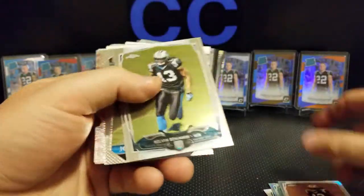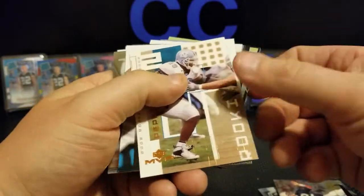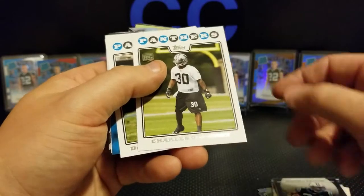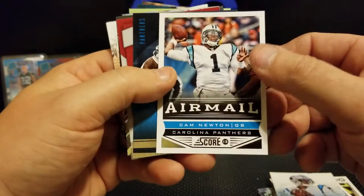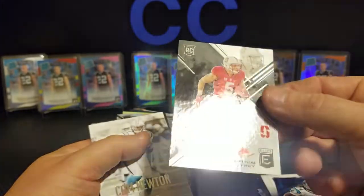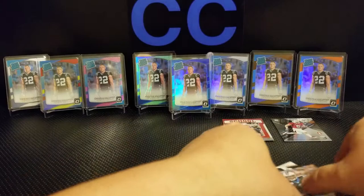I'm not a huge Panthers fan — I'll try to flip some of these and save some for shows or flea markets. Jonathan Stewart, Kerry Collins, Julius Peppers, D'Angelo '08 Threads — two dollars, pretty happy with it. Charles Godfrey, D'Angelo, some Cams — a '13 Prestige, '13 Score, another D'Angelo. Old school colors McCaffrey — that's for the PC, one I actually don't have. And this Elite rookie card from last year. Two bucks! Cam, Cam Chrome, Funchus, Absolute, 2016 Prestige — two dollars, not bad.